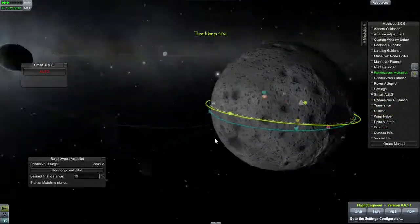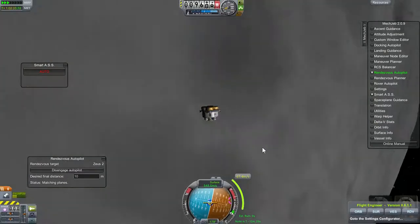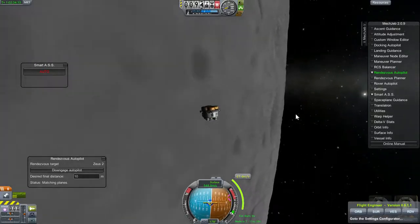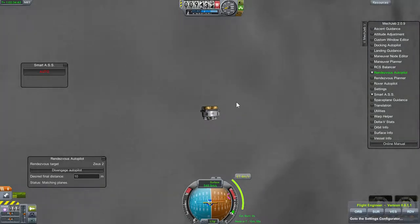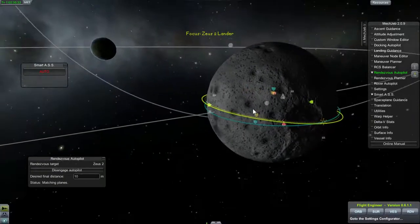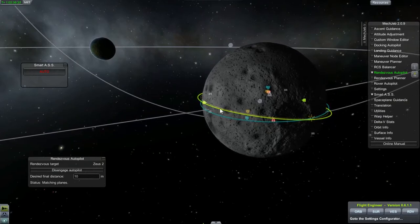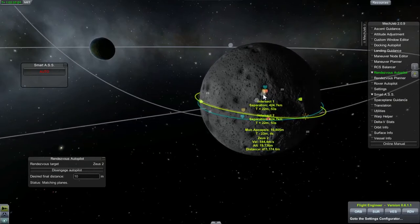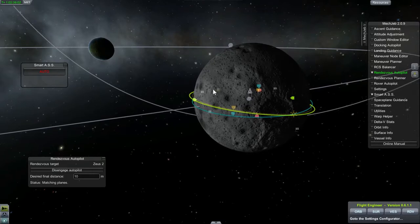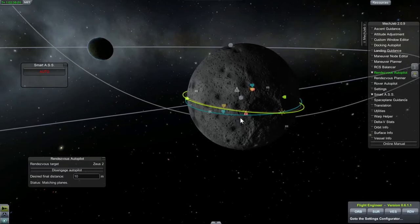So the first thing it is going to do is match the plane. As soon as we get up a little higher we can also time warp a little quicker, so this should make the video go a little quicker after this next burn or two. I probably could have timed it better — I could have waited until the command module was maybe a quarter of the way before I took off, so it would make the docking a little quicker.